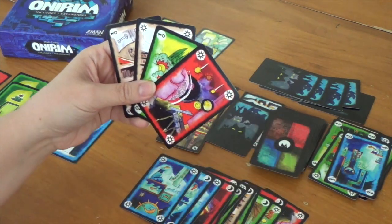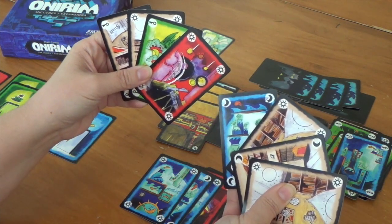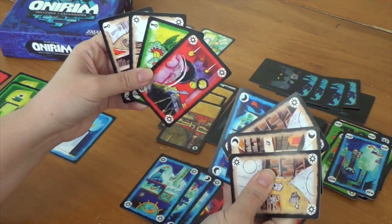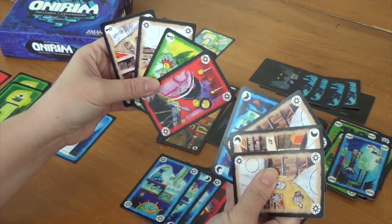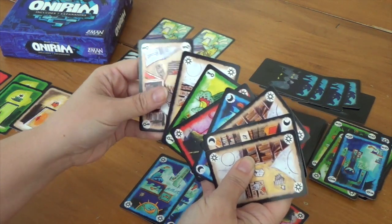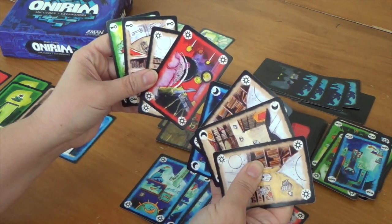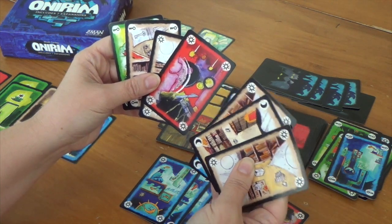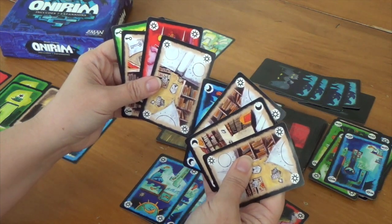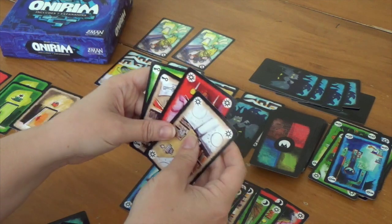We need to switch gears to orange — can't lead off with a sun. Let's do the keys in front and then see what happens. Let's take the red too. Draw back up to five and we're switching to orange, starting with a moon.